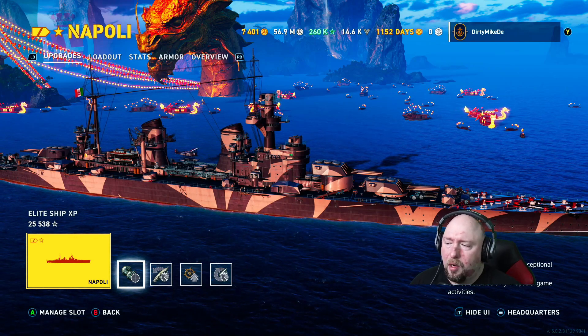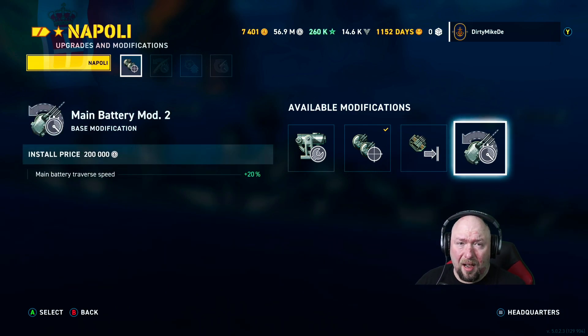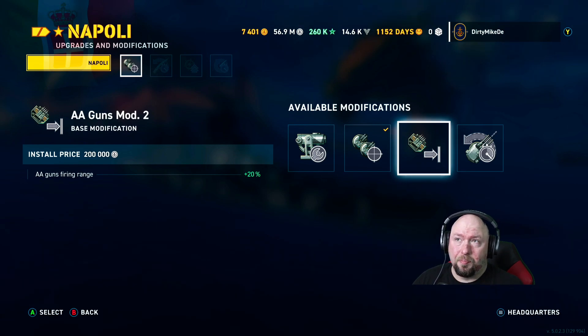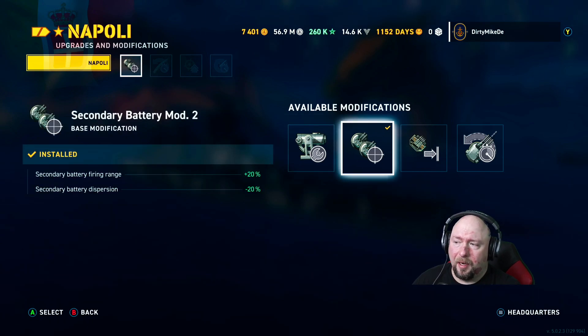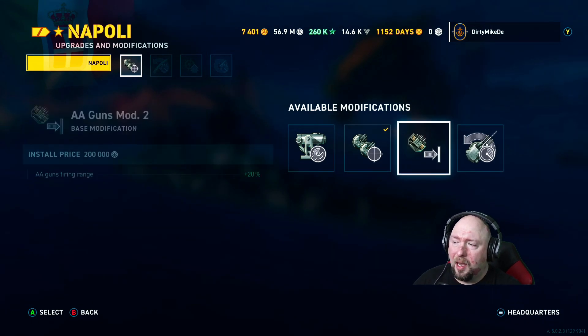Let's look at the mods available for this ship. In the first slot you can get aiming systems, secondary, or AA battery mod. She's already a 65-rated AA machine so you could throw AA on and get another 20 out of it, but right now there aren't that many legendary tier carriers. I'm okay with losing the turret traverse and the minus 7% dispersion — she's pretty accurate already. I went with the secondary battery mod to get it out 20, a little better, because she does have really good SAP secondaries.